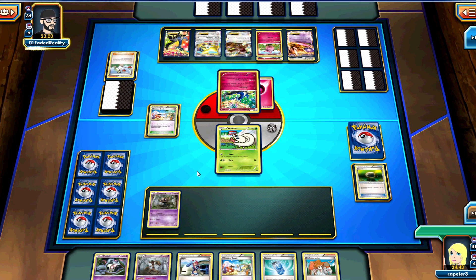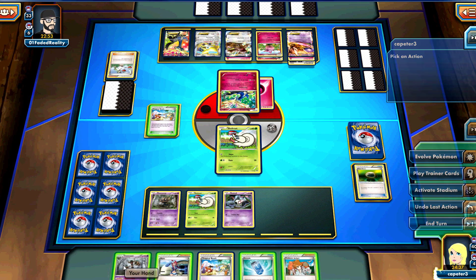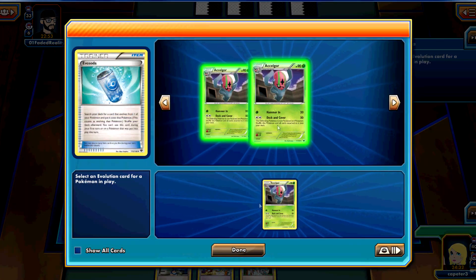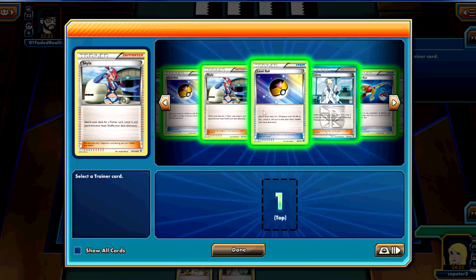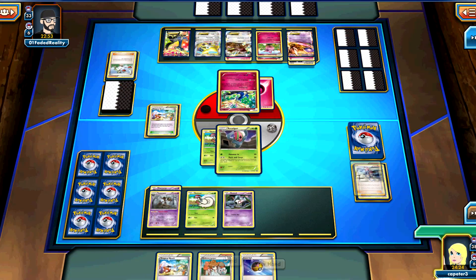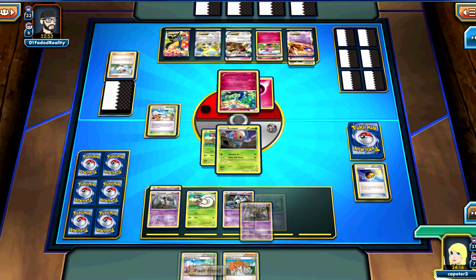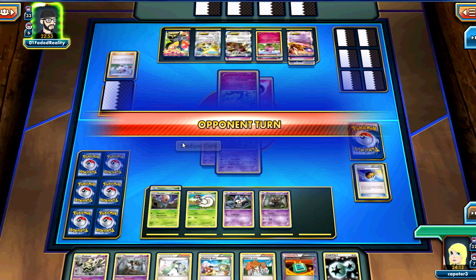I draw a spectacular hand. He's going to Geomancy here, getting two Energy in play - start getting that Kangaskhan loaded up, and that Mewtwo is looking nice. But we are going to explode with a pretty big turn of our own - getting down two more Basics, evolving into an Accelgor, Skyarrow, Level Ball probably for another Phantump, and retreat to Trevenant to get him Trainer Locked, and Beach.